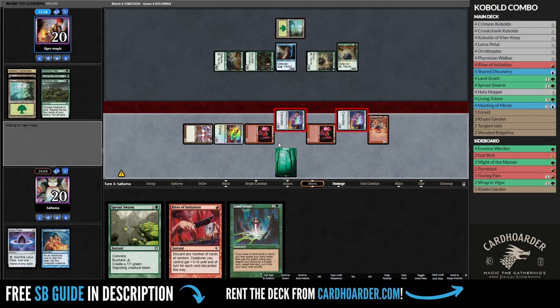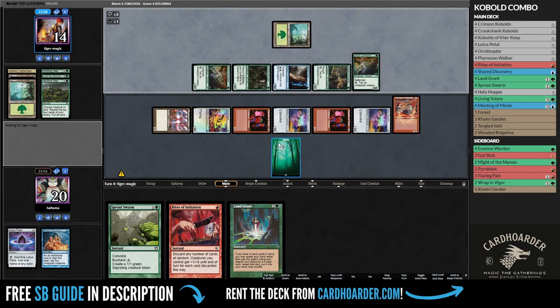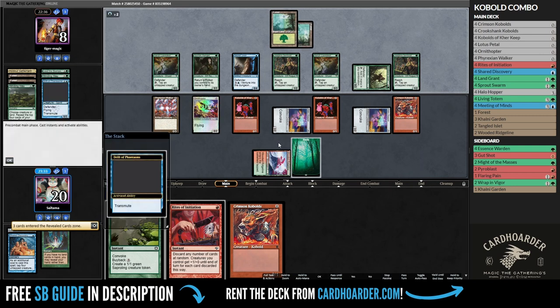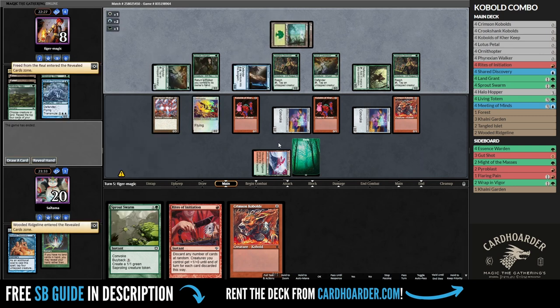As planned, I drew 3 more cards on my turn, but I drew a land and a land grant, which set me back 2 turns. With a board full of combo pieces, my opponent found the missing ones and won game number 1.